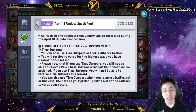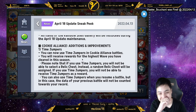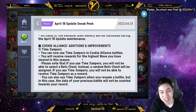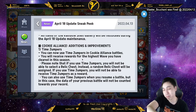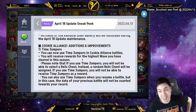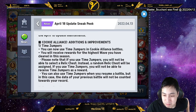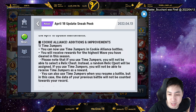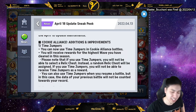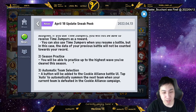They have a time jumper for Cookie Alliance — I've been wanting this! I already know how far I can get and don't want to keep running it again. You can now use time jumpers when you resume battle, but the previous data won't count toward your record. You will not be able to select the relic chest; instead you get a random relic chest — that's fine, I go with whatever pops up anyway.